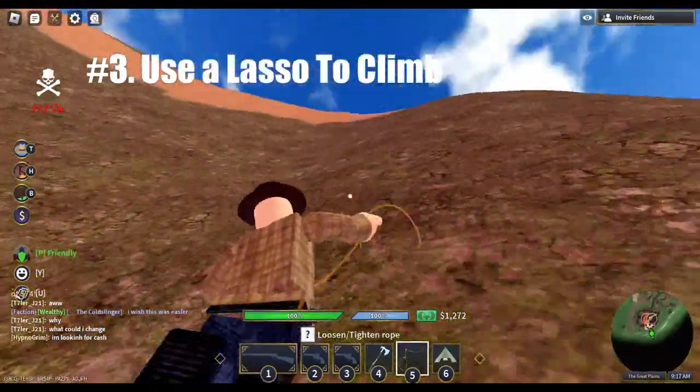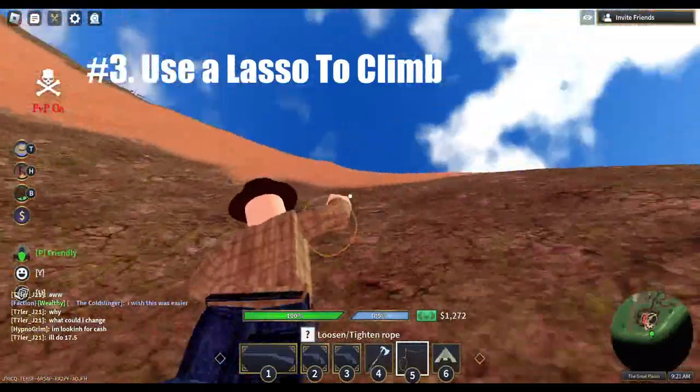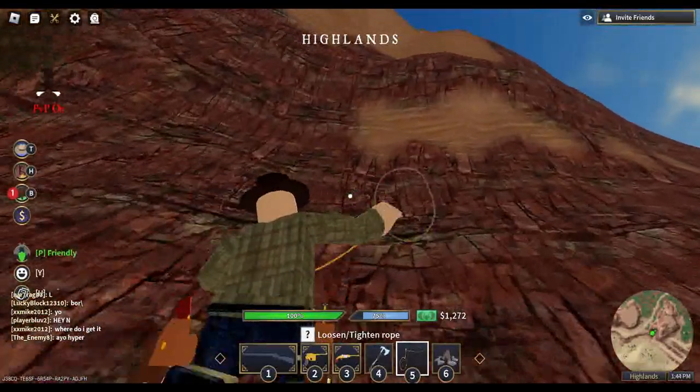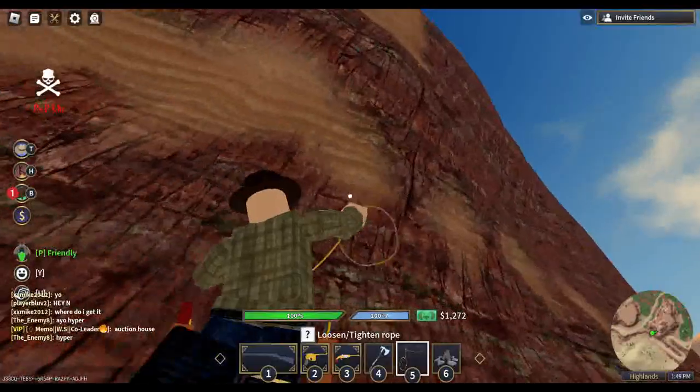Number three is that you can use a lasso to scale walls faster. Simply equip your lasso and move side to side, jumping when you need to. This allows you to scale walls much faster than if you were on foot. Just another good reason to always keep a lasso handy.